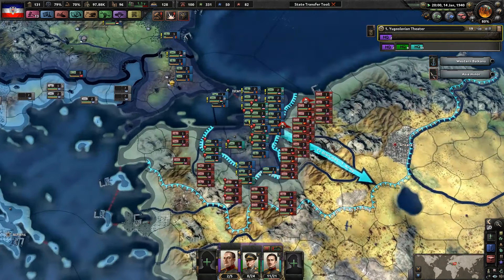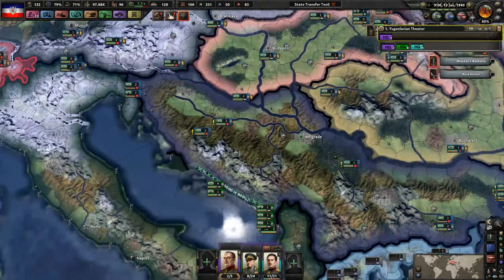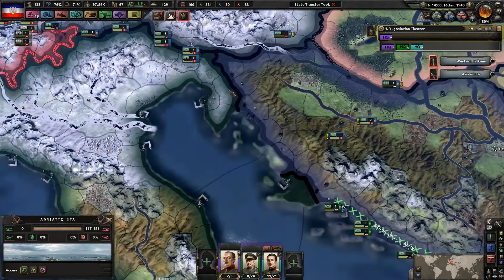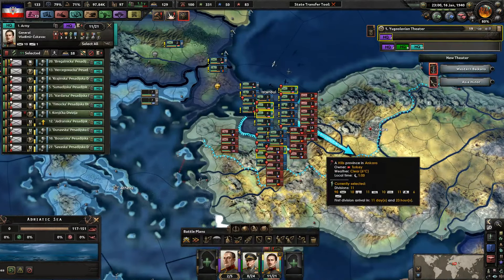The allies basically put their entire army down here, so this is the main front line of the war right now, which is a bit surprising. I mean, they shouldn't be able to break through here, I don't think. There's still some more exposed coastline on this direction, but I think the AI will always basically target what's closer.